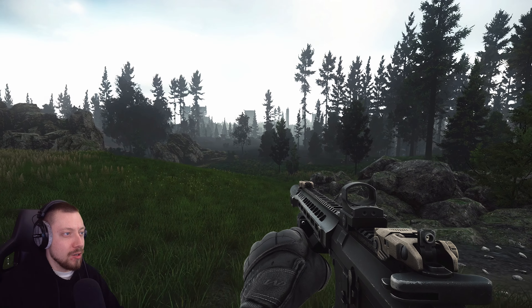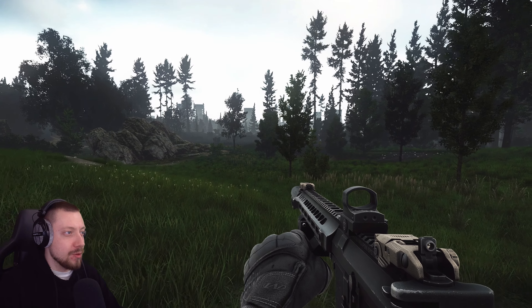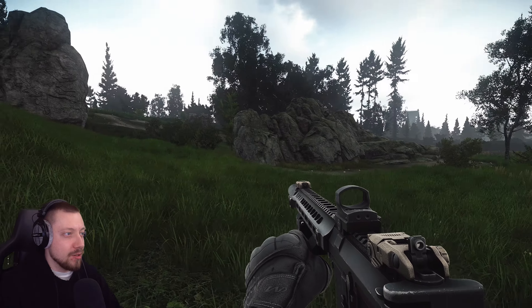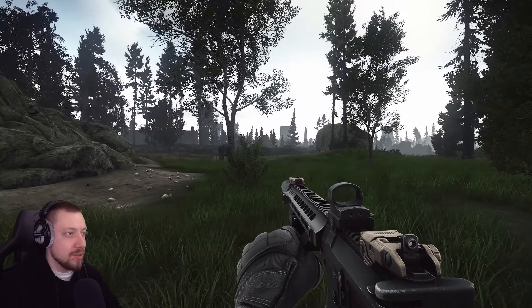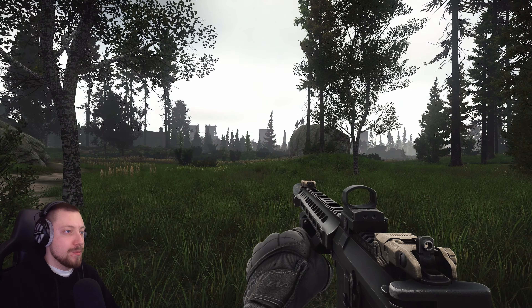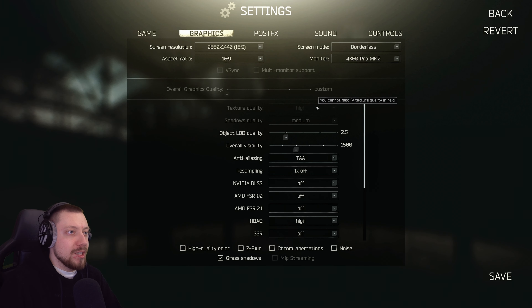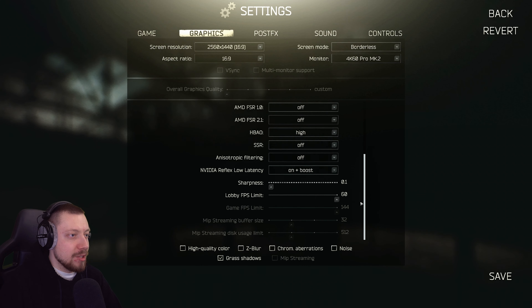A question I get asked a lot: what are my settings and why have they changed? Essentially I've customized the game to make it look more appealing to my eye. Here's a toggle — without any settings and with them. My graphic settings: textures high, shadow quality medium, LOD 2.5, overall visibility 1500. You want LOD and visibility turned up if you can because it affects the render distance of PMCs at range. Anti-aliasing TAA and then pretty much everything off apart from HBAO and grass shadows.